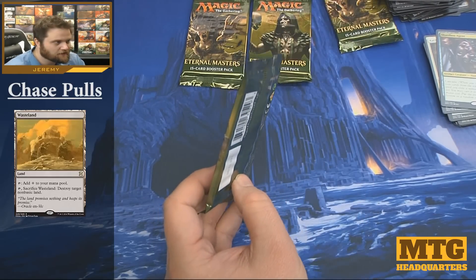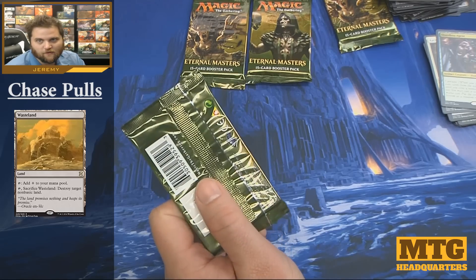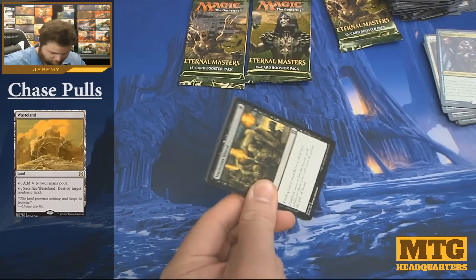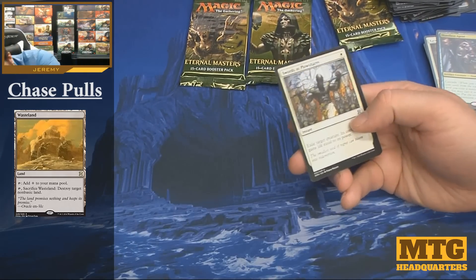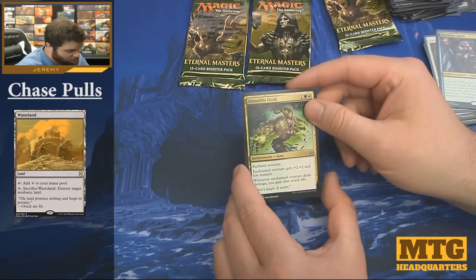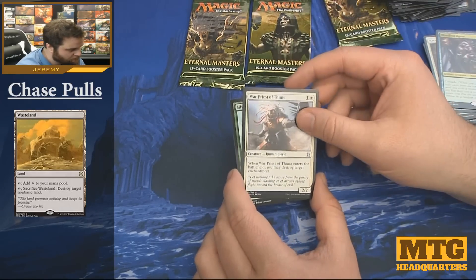Last four packs — what can we possibly ask for? Obviously Mana Crypt or Force of Will would be pretty bananas — they're both mythic, so it seems unlikely. Swords to Plowshares — solid. Armadillo Cloak — awesome card as well. War Priest of Thune.